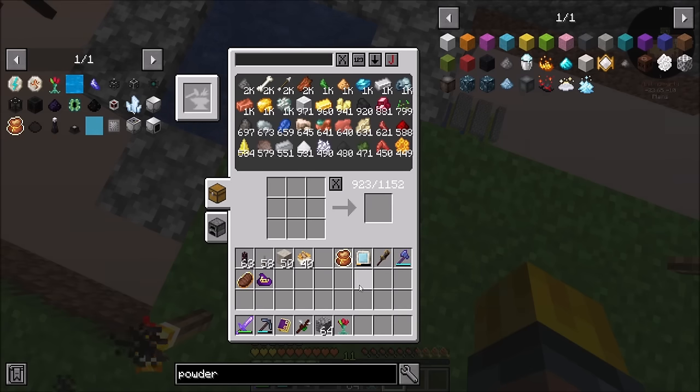Look, we're already at 330 mana, so we're doing fine. Glad I made the tick accelerator — so much faster. So then three printed silicon and six control circuits, and then three signalum ingots. Cool — signalum processor! I don't know if that was a quest.